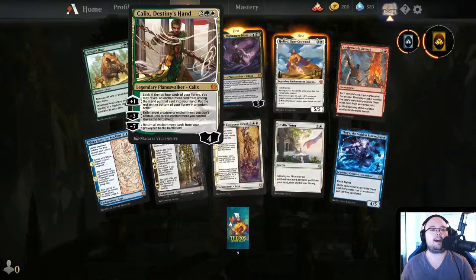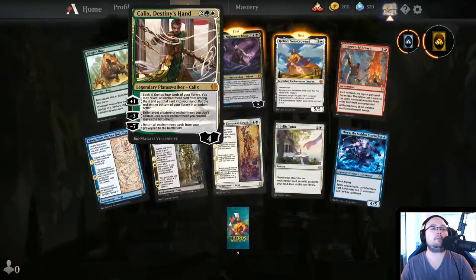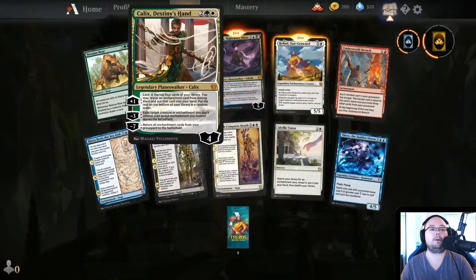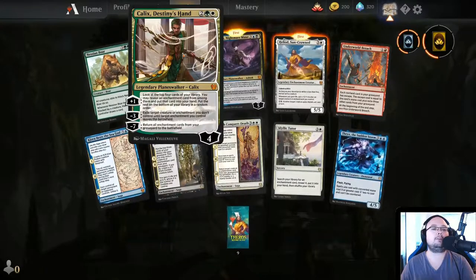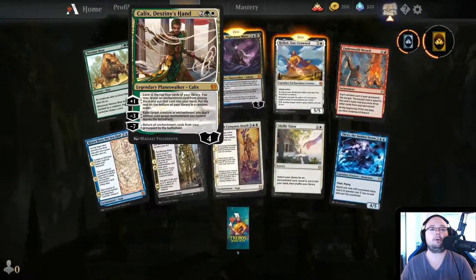Calix, Destiny's Hand — 4 mana with 4 loyalty counters. Plus 1: look at the top 4 cards of your library, you may reveal an enchantment card and put it into your hand, put the rest at the bottom in random order. Minus 3: exile target creature or enchantment you don't control until target enchantment you control leaves the battlefield. Minus 7: return all enchantment cards from your graveyard to the battlefield.